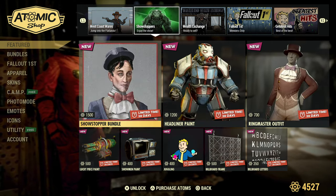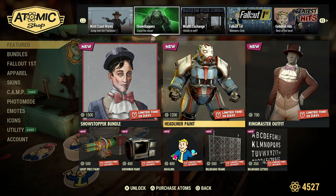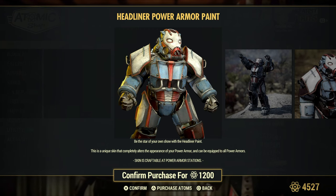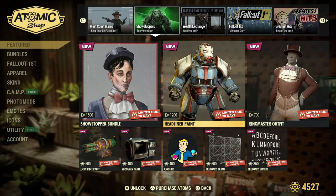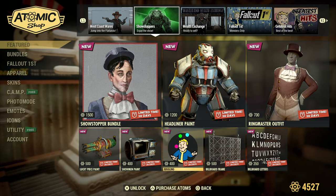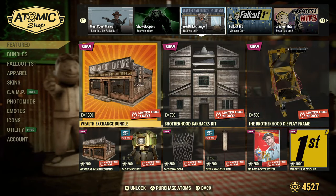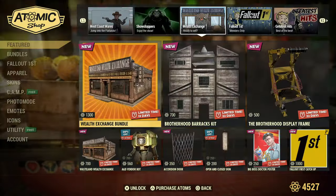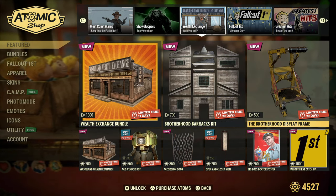Looking back at the Showstopper Bundle: the headliner paint is a unique skin that alters the appearance of your power armor and can be equipped for all power armors. There's the ringmaster outfit, the lucky piece paint, the showman paint, the juggling emote — which is actually animated — the billboard frame, and the billboard letter set. Also, the wealth exchange was stuff that came out last week.